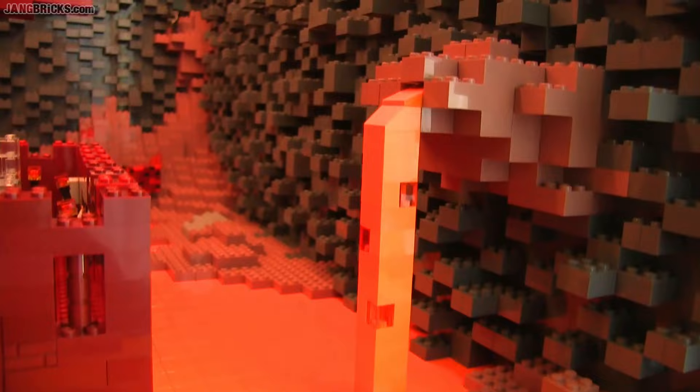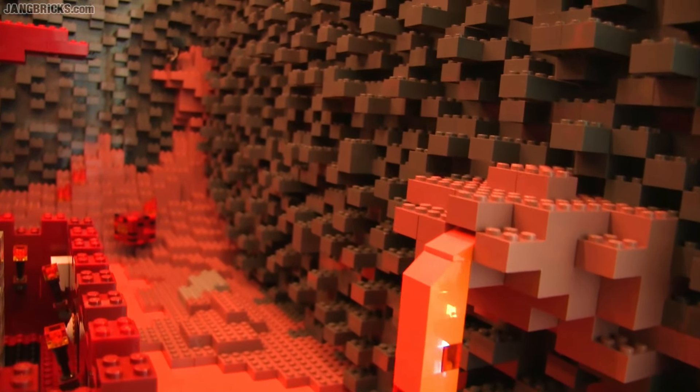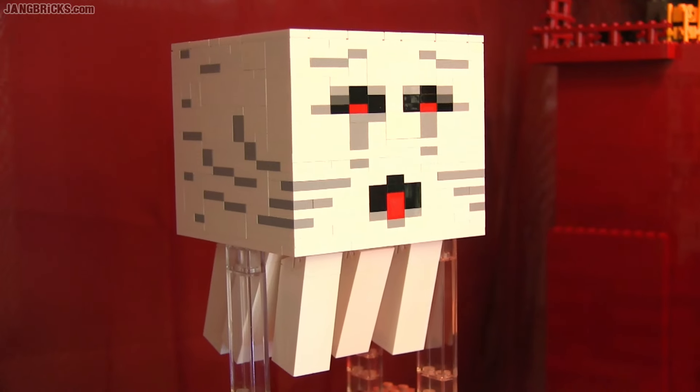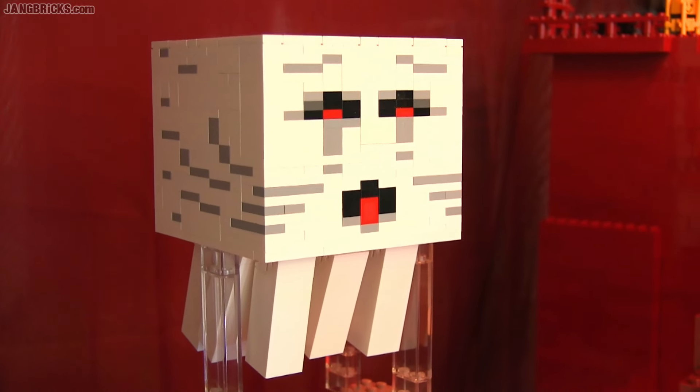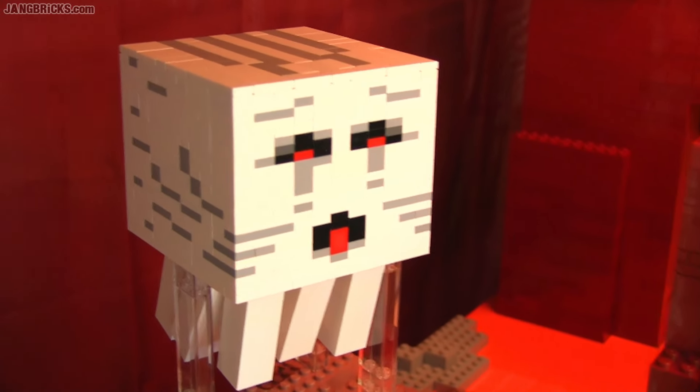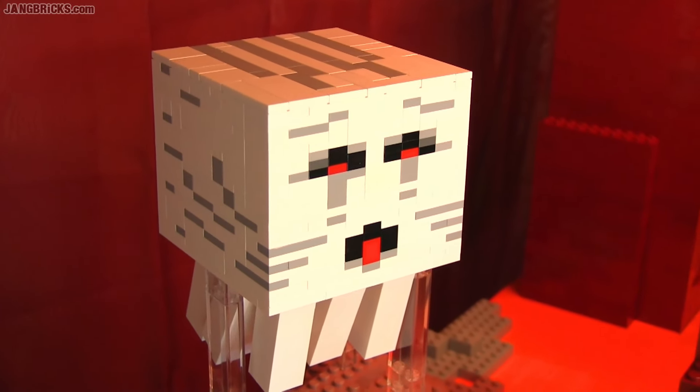The side walls are built up of approximately 2,000 bricks, forming a bedrock corner. This is all built up from actual LEGO bricks and plates and tiles, so no stickers or custom painting or anything done here.